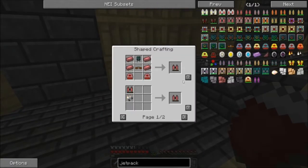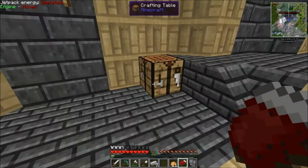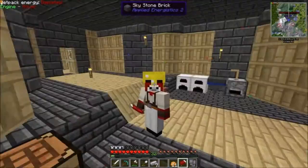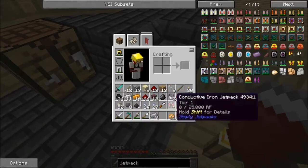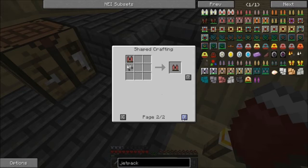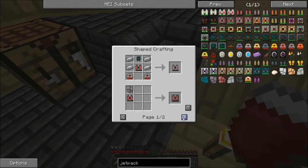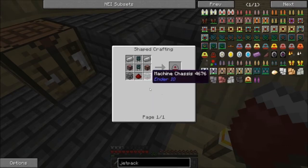So let us do this — bam! Let's put it on. Oh, I need some power, obviously. Is there anything else I can do with it right now? I can make it conductive right now, but I don't really think there's a point. We can make the electric steel one, which takes a whole lot to make.